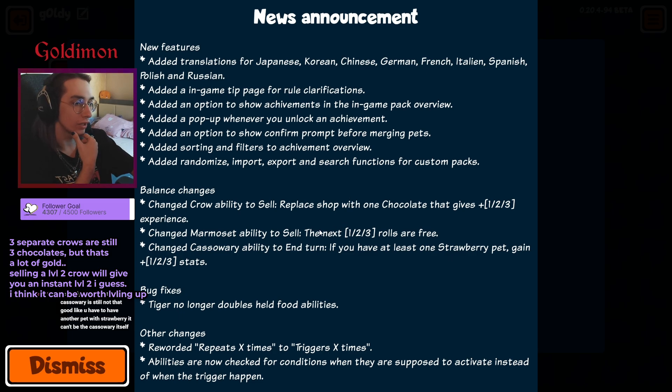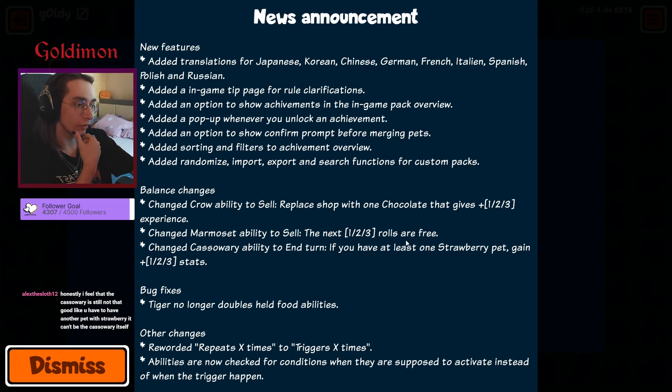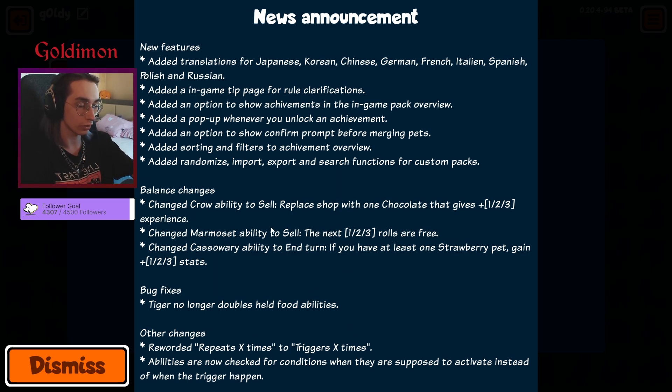Imset ability: sell the next. So the next one, two, three rolls are free, which is very nice. Instead of rolling your shop automatically, you now have charges, which is incredible. Even if you do not use a roll in a round, you still keep the free charge for the next shopping phase, which is very nice.